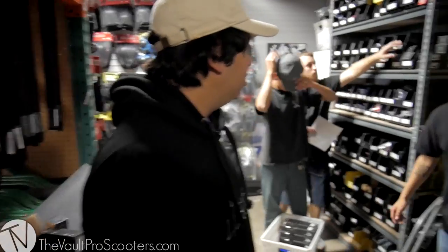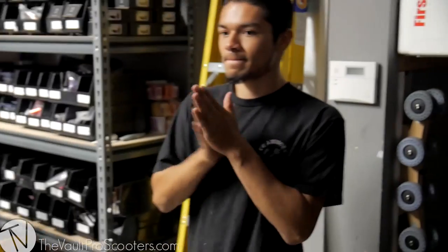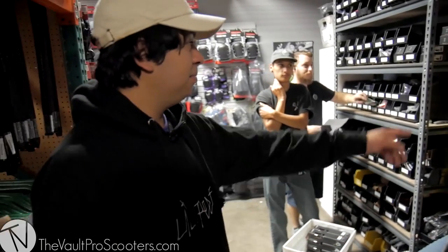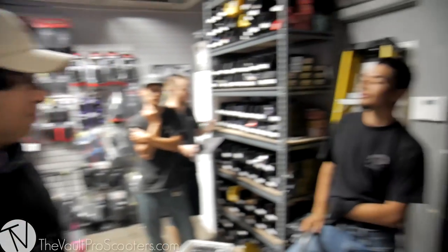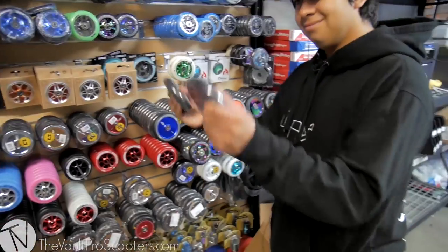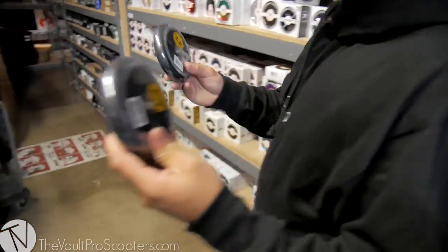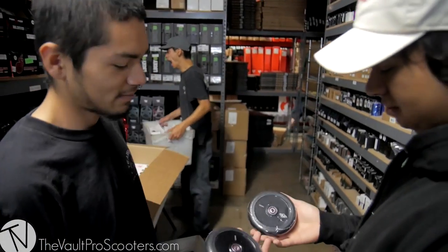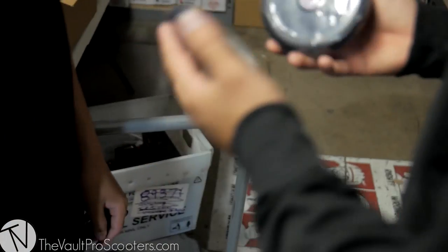Wheels. Hey Reuben, what kind of wheels should I use? What color scheme are you going for? Basically all black. You're supposed to say AO wheels. New AO Helium 125s. There it is, we're using those. These are sick. Reuben rides for AO if you don't know, and you've been riding these wheels - you like them? Yeah, those wheels are good. Just got released too. That's why we're using them.